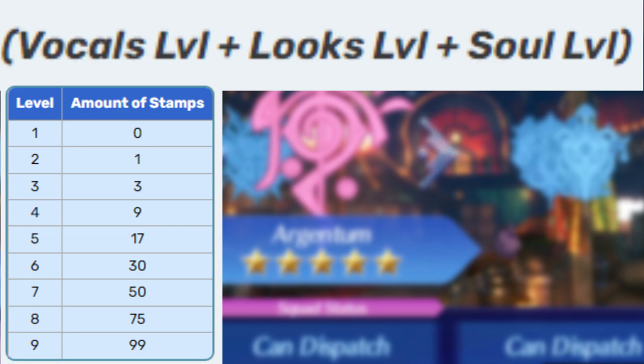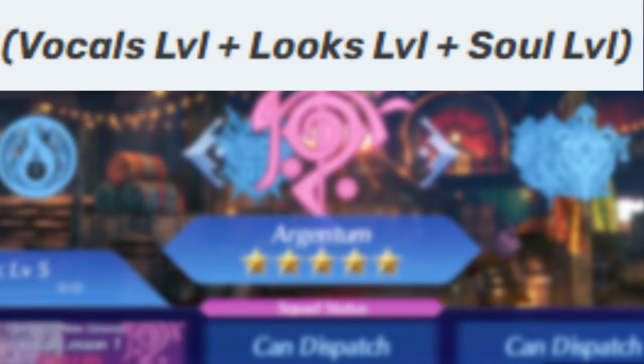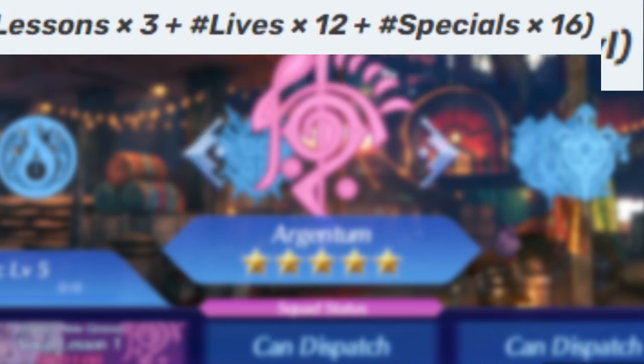Despite how intimidating these numbers seem, there are some ways to speed things up. At 9 stamps, you unlock Blood Sim 3 for each category, which will be used quite extensively throughout the run, as each of these missions offer 2 stamps instead of 1. So instead of doing 90 more missions to get to 99, it turns into 45 missions. Another milestone at 75 stamps gives level 5 missions, and only 8 more until you get to level 9. Getting stamps and levels are quite a doozy. However, this isn't the only part that leads to the quest's infamy.